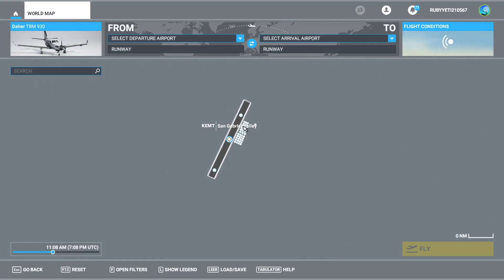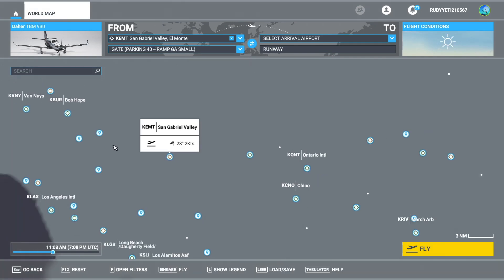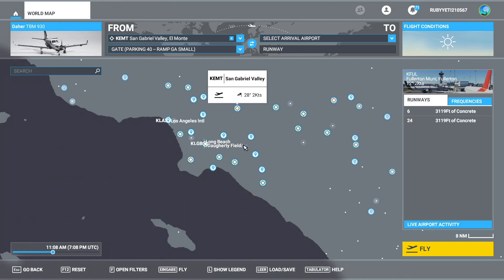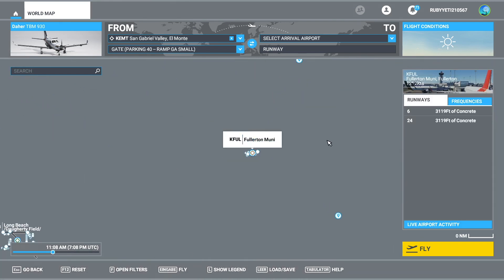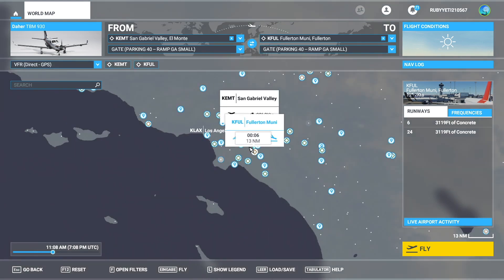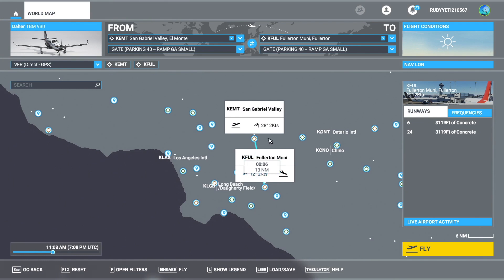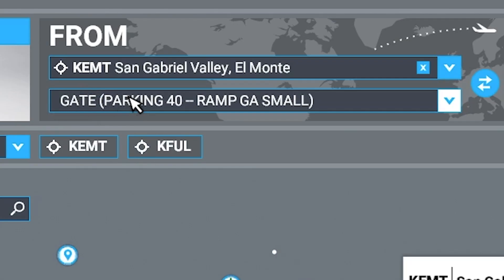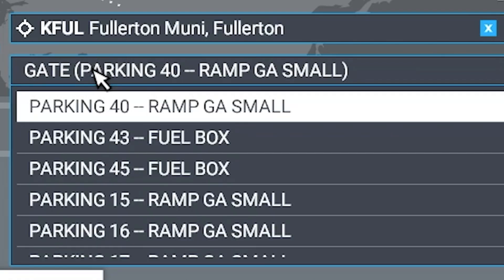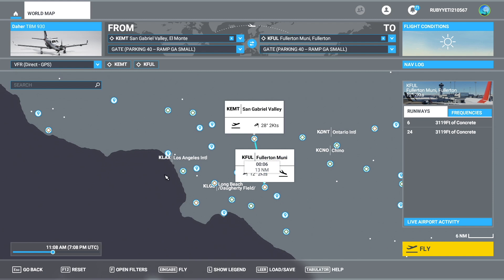Let's stay here in Los Angeles. Let's start at St. Gabriel Valley Airport, and then the AI will fly us somewhere. There's also Fullerton Airport. Both of these airports actually don't have very long runways — 3,100 feet, which is really not long. So this is actually interesting. We have a route set and we can set that as an arrival — 13 nautical miles of distance, which is around 6 minutes. We have parking spot 40 as our starting location and parking spot 40 as our arrival location, interestingly.